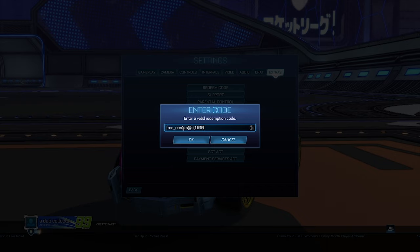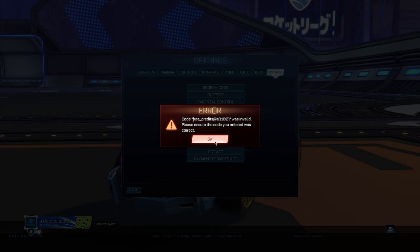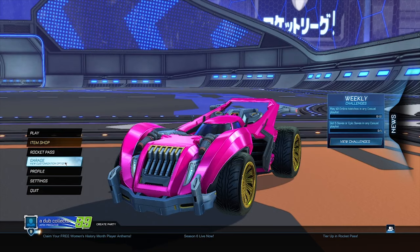After 'free_underscore_credits,' add an '@s' and then in brackets type how many credits you want. I'll go ahead and do 1100 as an example. It has to be something that's available in the shop, otherwise this will not work. For example, if you buy the 1K bundle where you get 1100 credits, put 1100. Do not put something insane like 1 million — that will not work. Click okay, and it should come up saying 'Error' — that is completely fine and it means the glitch is working.